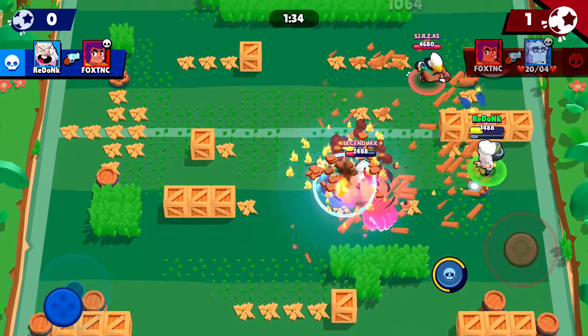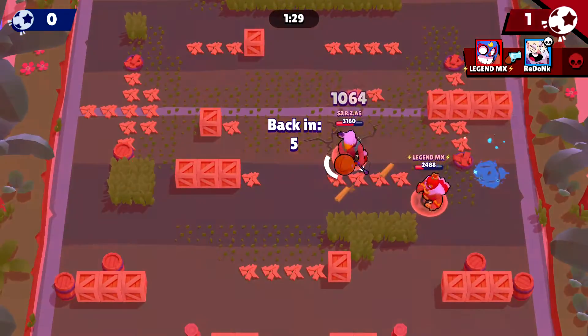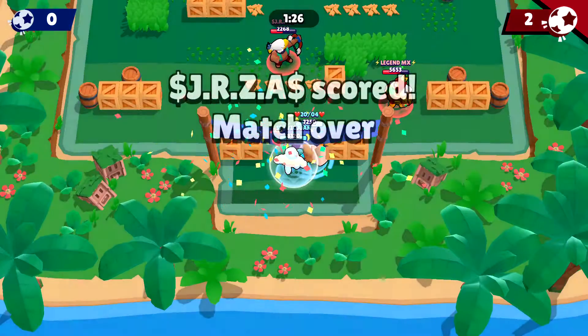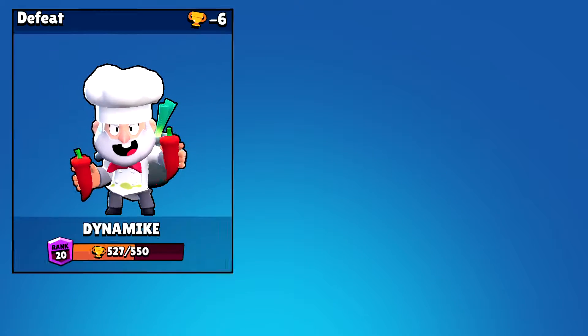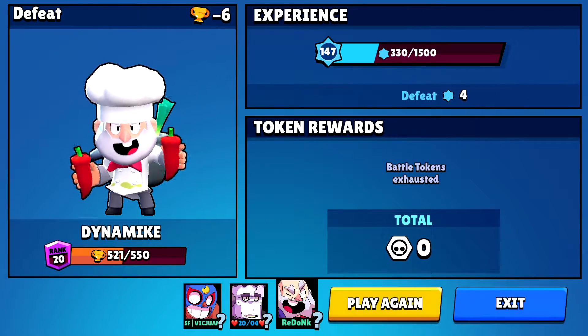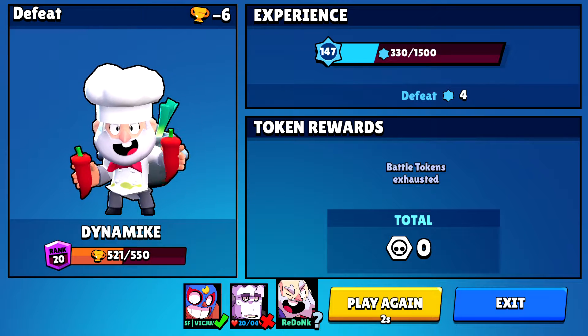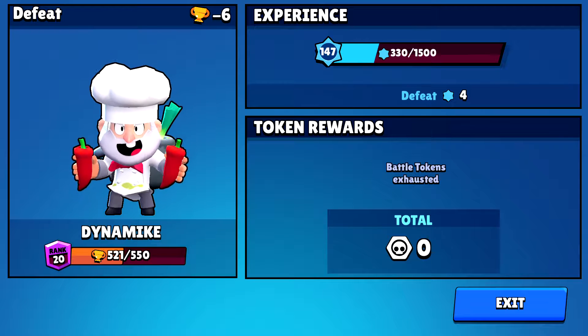I wanted to get at least one of them down. I'm alone now and the good thing is they don't have a super, so I'm hoping my teammates are out there — but too little too late. We ended on a loss, but we saw two great wins back to back. Overall the way that we control the battlefield with Dynamike in this Brawl Ball map is actually really really nice.